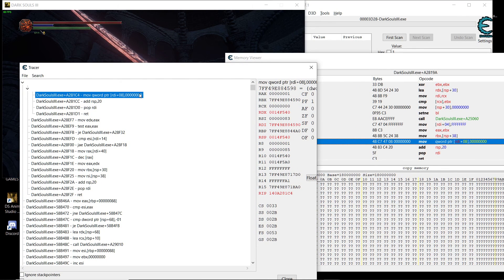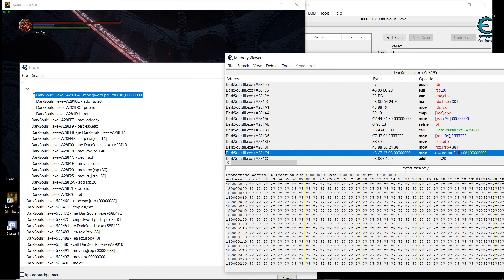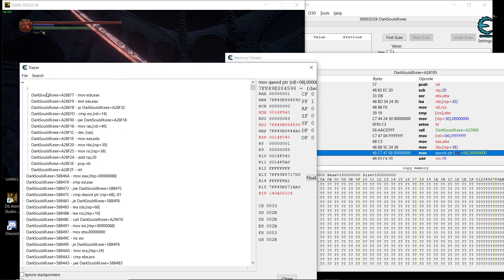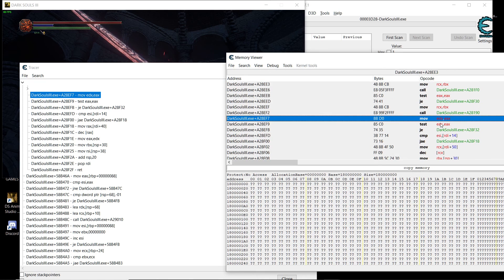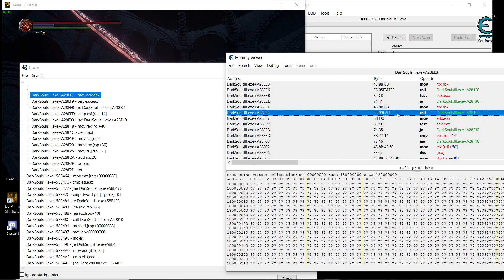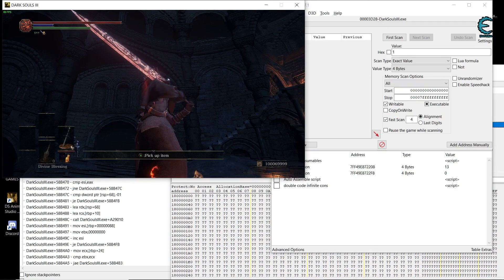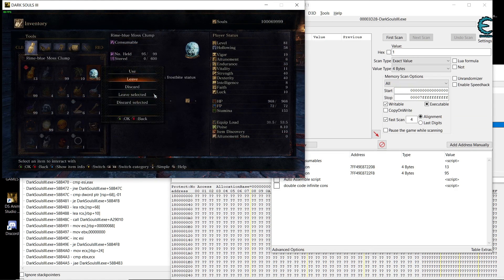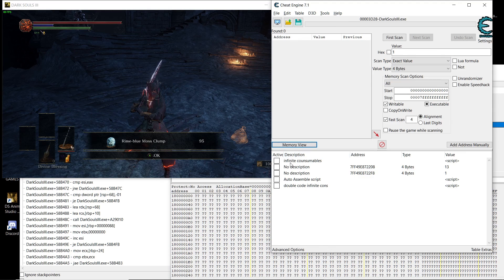This is what we are looking at here. When you go up through the instruction lines you'll find a function that calls to this. There is another call that calls to this function. So if we disable this call — replace it with code that does nothing — and now when I pick up the item and enable my script...